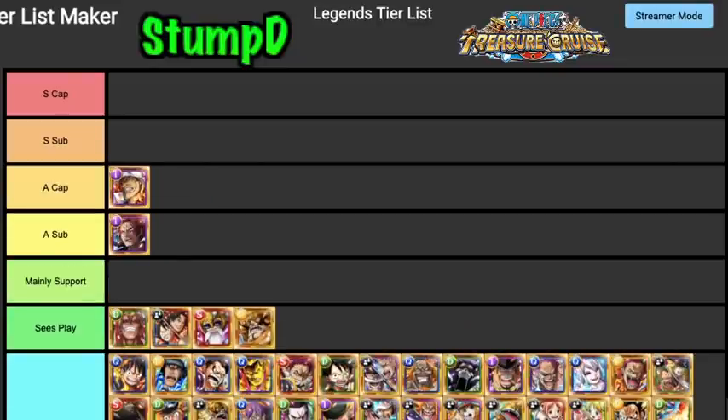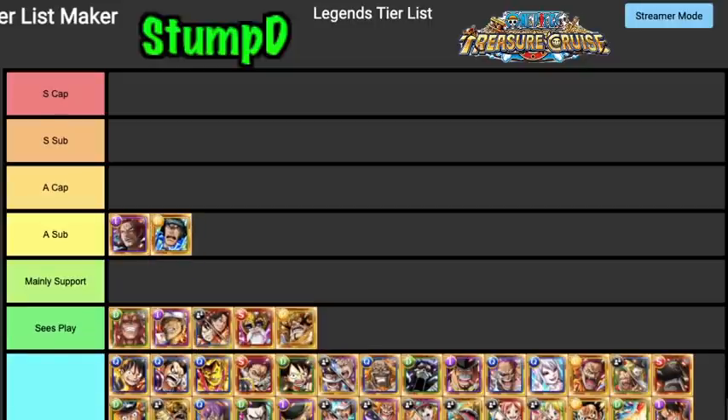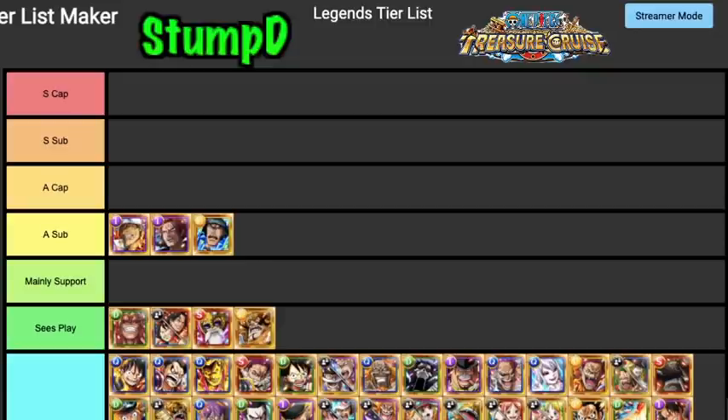Akainu is probably an A Tier Captain with his Lava Ray key, but there are a lot of better INT super typings at the moment. Same with Kuzan — Kuzan's very very good but there are a lot of better side captains. I might put them both as A Tier Subs because their supports are still very good and utilizing them as a sub could definitely work.